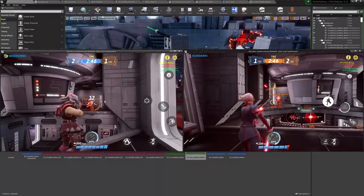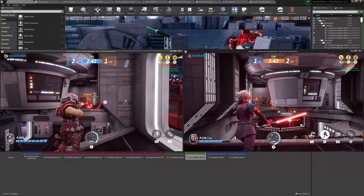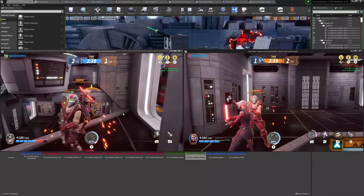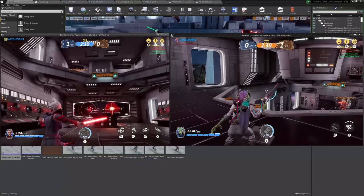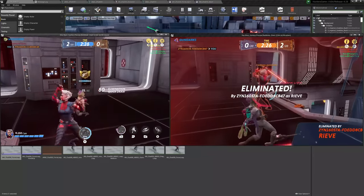In particular, the option to control one view with mouse and keyboard and another with controller means two people can play on one machine at once and then tweak the gameplay in real time. This is very useful for understanding not only how it feels to use a weapon or ability, but also how it feels to have it used on you.